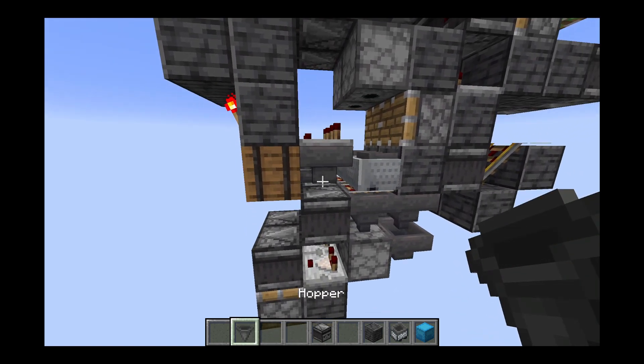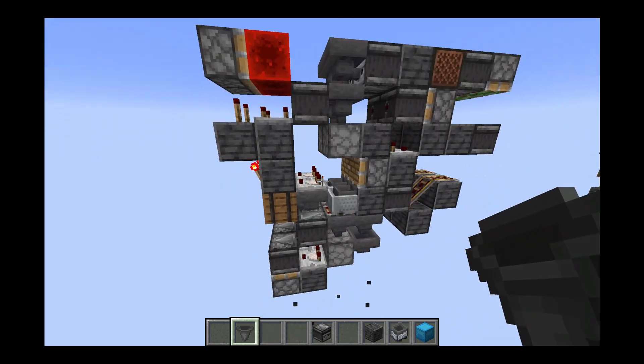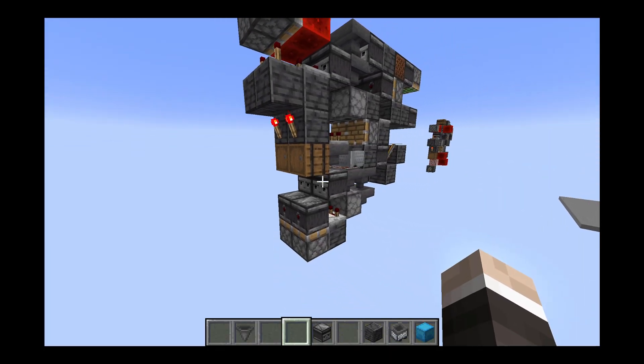You could also take this hopper line and just have it run in a straight line across like this if you wanted all of them connected together. In this case I just made it come out to the barrel so you can have them do what you want.